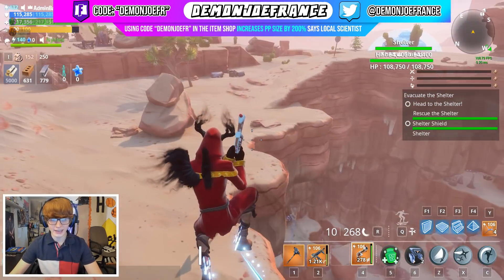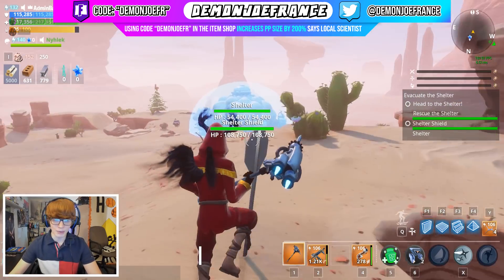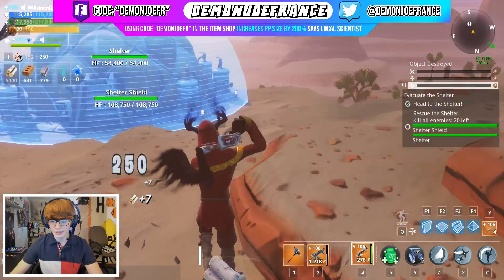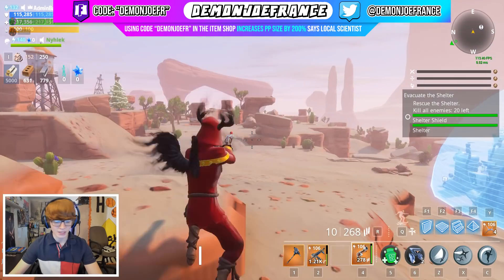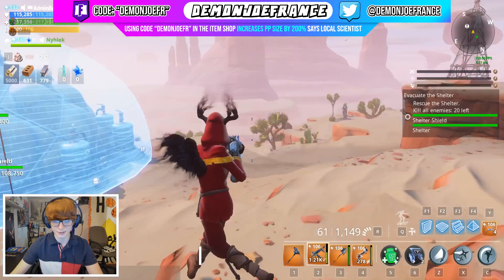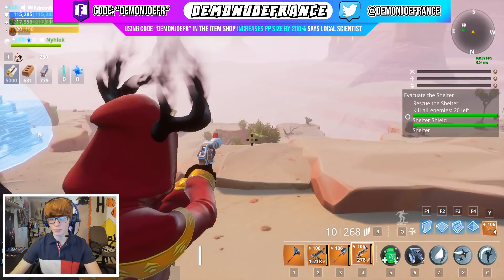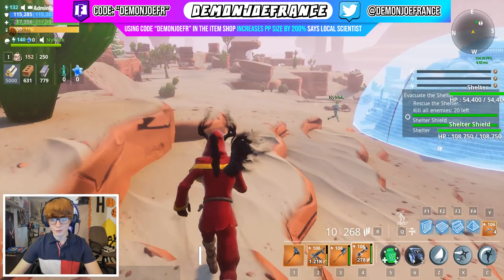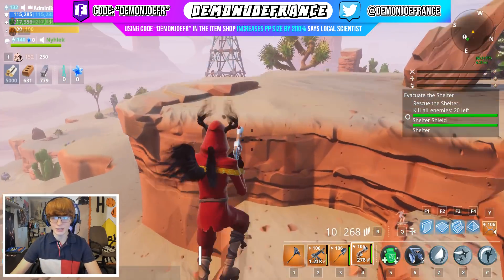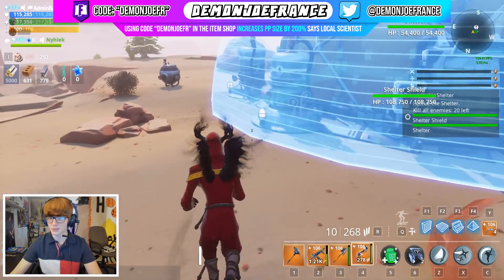Alrighty boyos, so here we are in game. Normally whenever I am playing the Cloaked Shadow Ninja, I like to run two weapons in particular. I like to run the Hemlock because it's just such a strong weapon, and I like to run the Ginger Blaster. Since he is a ninja, we probably could get away with using a Six Feet Under as well, just in case we have Flingers later on. But I love the Mantis Leap with the Ginger Blaster — it's just really strong being able to hop all over the place and kill mist monsters and such.